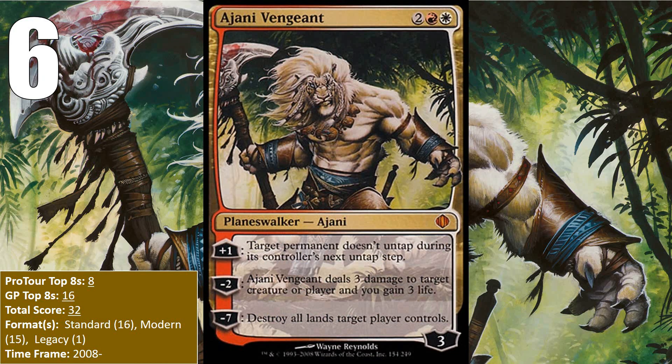At number 6, we have a Planeswalker — Ajani Vengeant. While Ajani can do a whole lot of things that aren't blowing up lands, his ultimate has won a lot of games since it offers a one-sided Armageddon, and it's usually pretty hard for your opponent to come back from that. He saw a good amount of play in Standard in Red-White Kithkin aggro decks, eponymously named Red-White Vengeance decks, and a whole lot of Naya aggro decks. He also made the transition to Modern, showing up in Jund, Mardu, Blue-White Control, and most recently Jeskai and Nahiri control decks, with a Top 8 as recently as February 2017. He also has one Legacy Grand Prix in a Stoneblade deck from 2015 and should continue to build his resume.